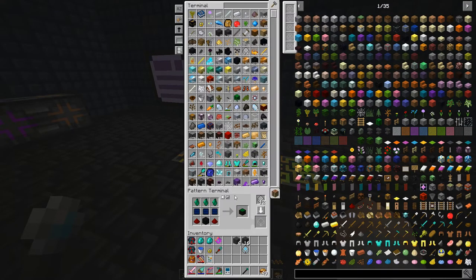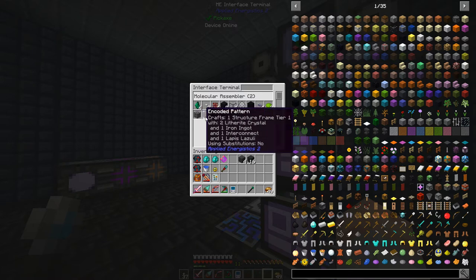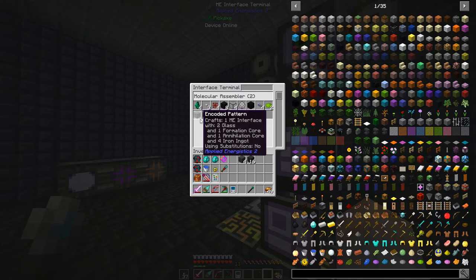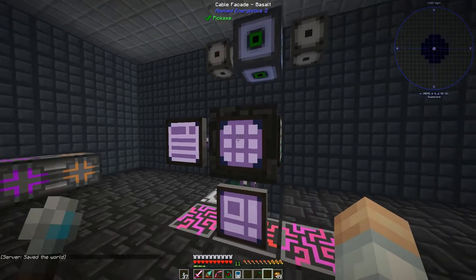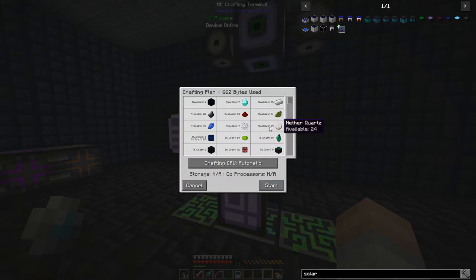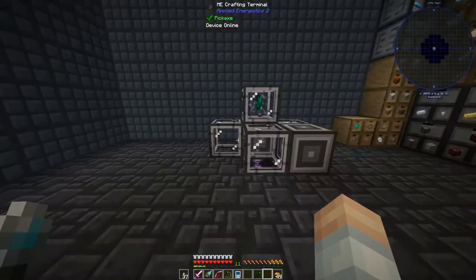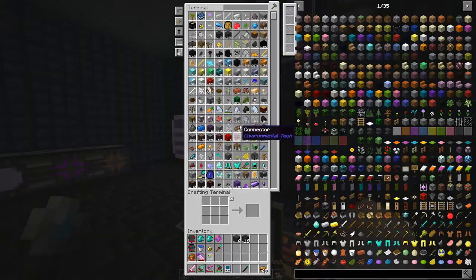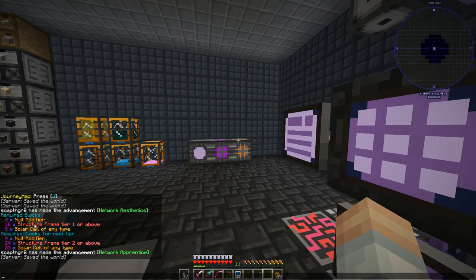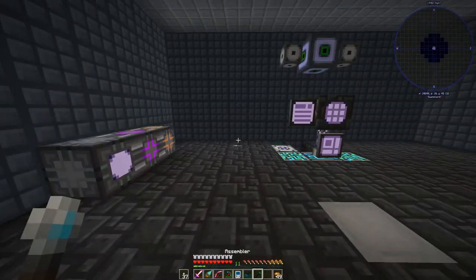We'll check whether ore dictionary substitutions cause issues — most of those are using substitutions, which might be a problem. Server saving the world there. We craft 10 solar cells and verify we've got our four null modifiers, 16 structure frame tier ones, and nine solar cells. Everything checks out, so let's go ahead and head outside.